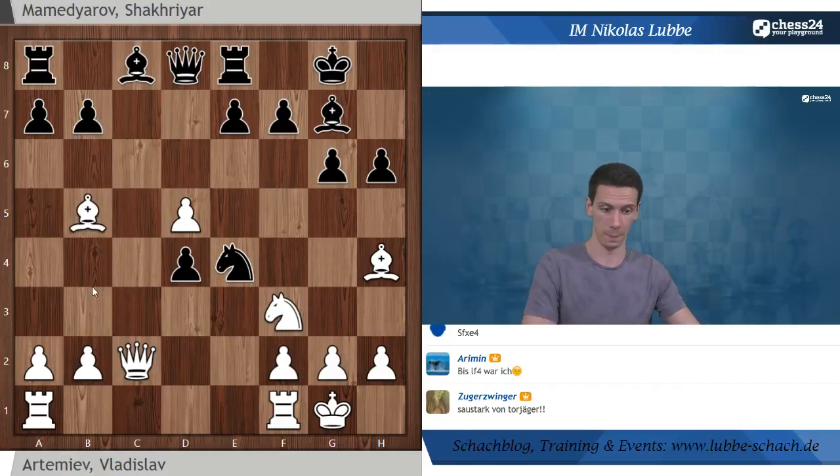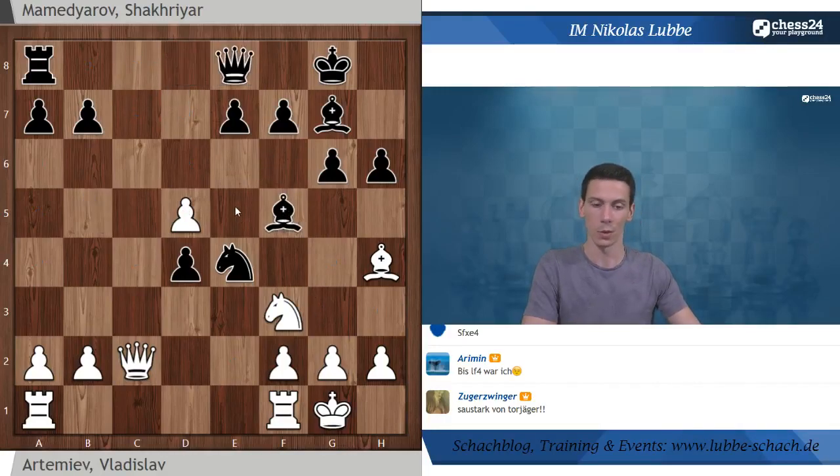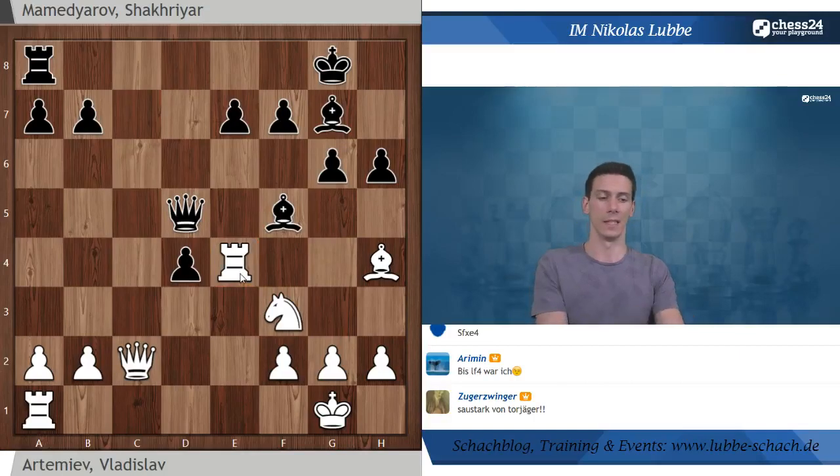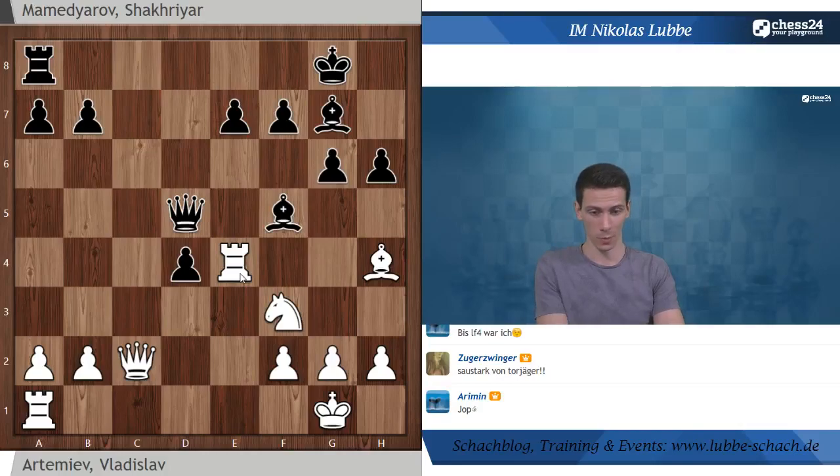Deswegen hat Weiß hier etwas anders gespielt und nicht auf E4 genommen, sondern Läufer B5 gespielt. Ihr werdet gleich sehen, dass es nicht allzu viel ändert - nach ein paar weiteren Zügen kommen wir in ziemlich die gleiche Stellung. Turm E1 von Weiß, Dame D7 von Schwarz, Turm E4, Dame D5. Zwischenstand: Weiß hat den ganzen Turm mehr, wird aber hier nochmal Material verlieren.